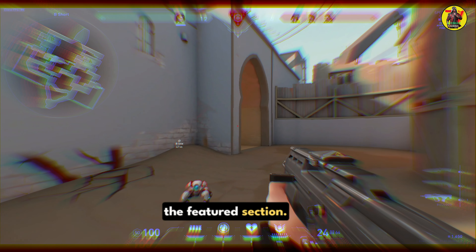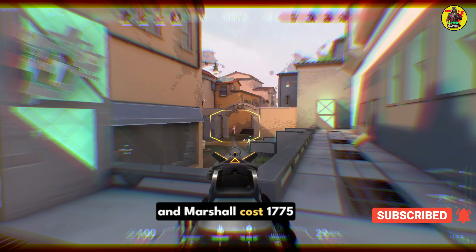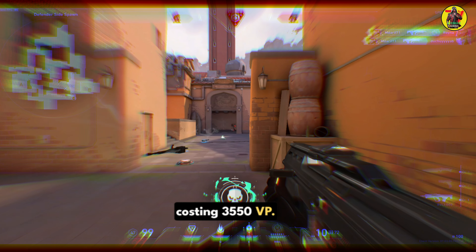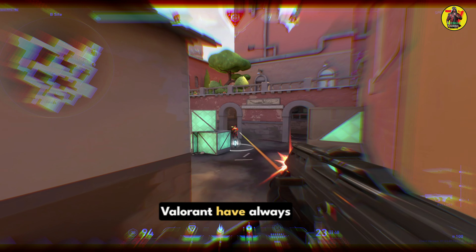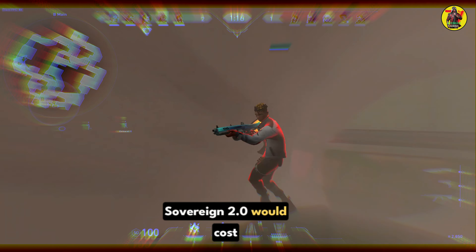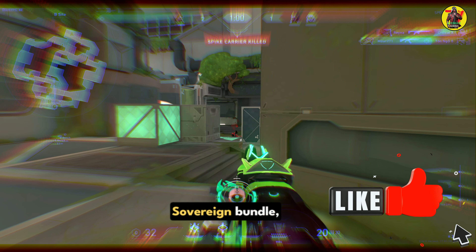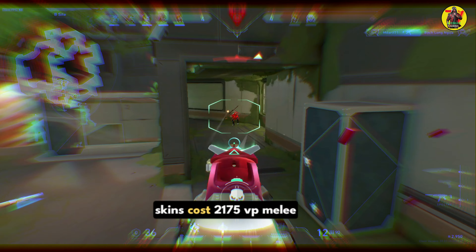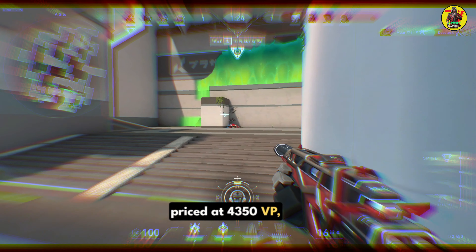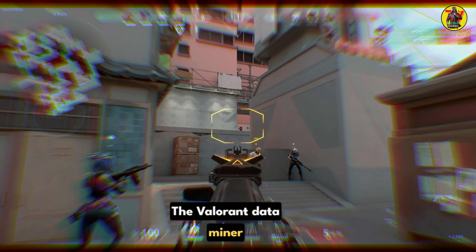The weapon skins from the first bundle were later made available in the in-game store through the featured section. The Sovereign 1.0 skins for Ghost, Stinger, Guardian, and Marshall cost 1775 VP, with the Sovereign Sword costing 3550 VP. Historically, sequel bundles in Valorant have always cost the same as the original bundle, so it is fair to assume Sovereign 2.0 would cost the same as its predecessors. However, considering it's been almost four years since the first Sovereign bundle, and since most recent skins cost 2175 VP with melee priced at 4350 VP, the rumored Sovereign 2.0 skins could also cost the same.